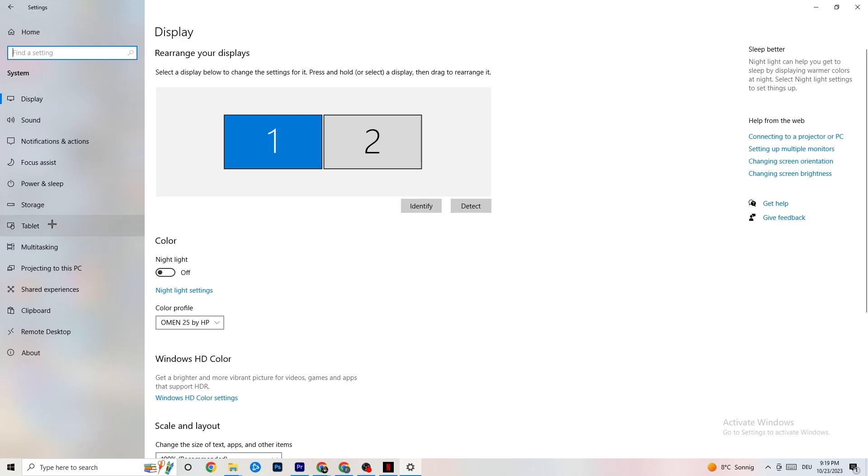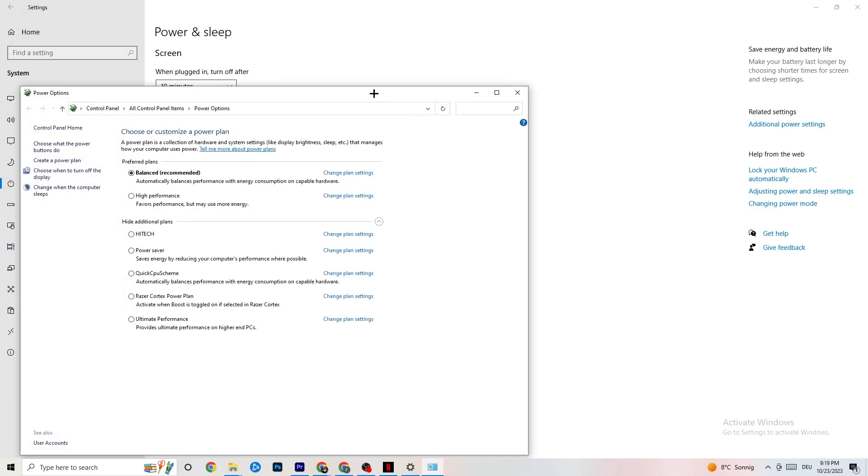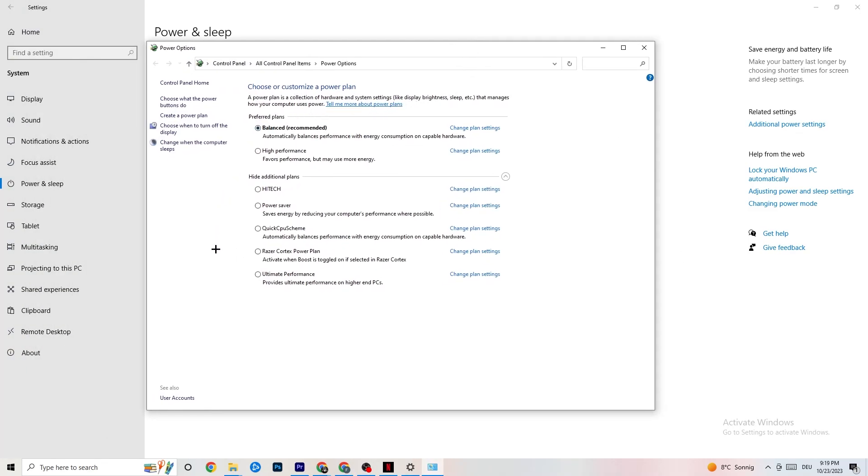Go back and hit Power and Sleep, then click on 'Additional power settings' on the right side. You'll see additional plans like High Performance, Power Saver, and others. The most used are High Performance and Balanced — I can't tell you which is best; you need to check it for yourself. Try each one and see which works better with your PC.